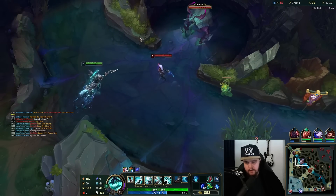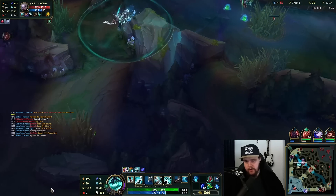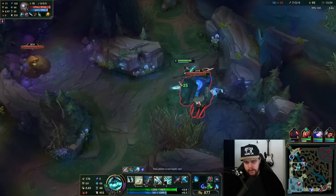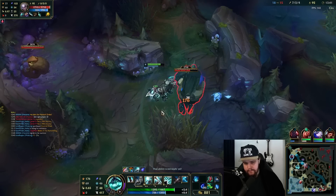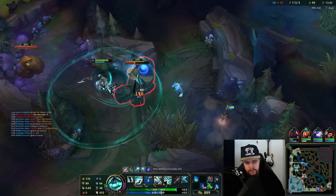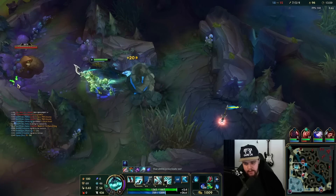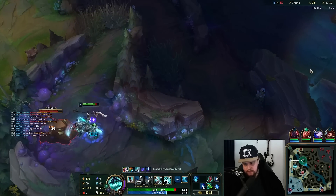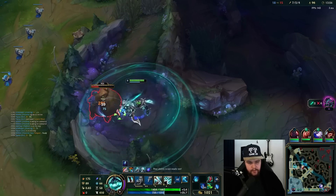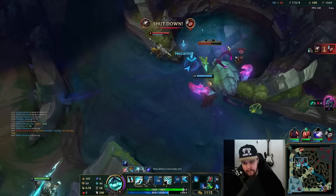I'll put my control ward right over here. I'm doing this purely because I need to zone Diana from actually getting to Sion, because Sion was greedy and was not willing to recall initially. This is not good — please smite, I need you. Thank you. I'm doing this because I have Smite DP — doing this to get the stacks on this. Let's go.